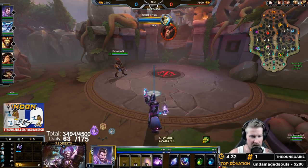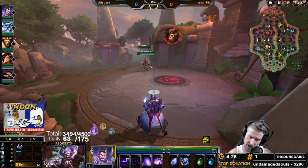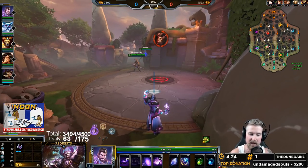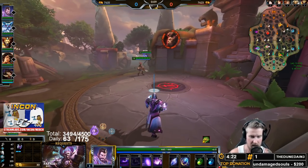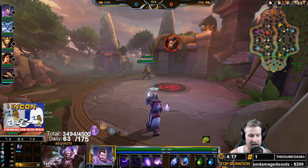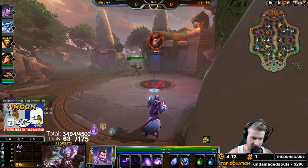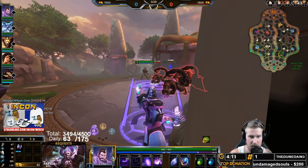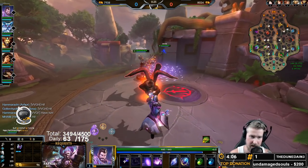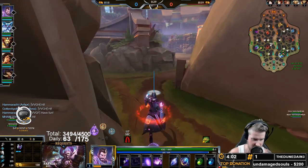We're going to be starting off in our arcane stance, and we're going to be using our one. Our arcane one is going to be a really good source of wave clear for us. Reminder that the blink icon is bugged - you do not actually have your blink at level one, you do have to actually put a point into it. It has been bugged for quite a while now, so it looks like it's highlighted but it's not actually there.